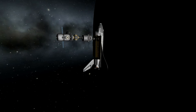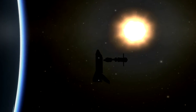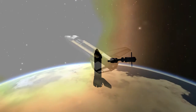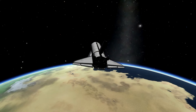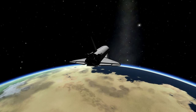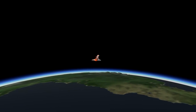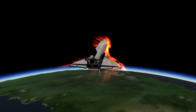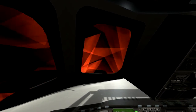And once I'm ready I can undock from the station and pull away. Get a nice shot of the shuttle pulling away with the RCS. And coming in for a landing after the retro burn — close the cargo bay and get set up, heading prograde so we don't come in for landing backwards. That would be terrible. A bunch of re-entry heating here. Get a view from inside the cockpit.